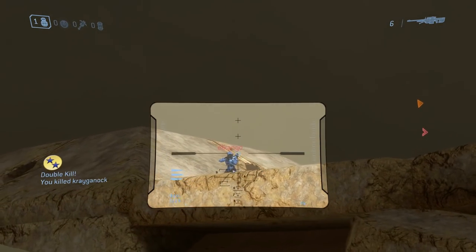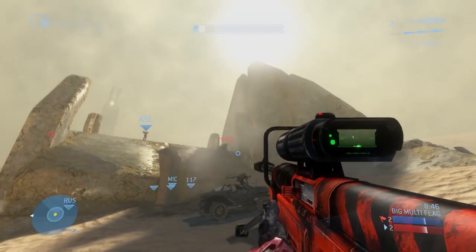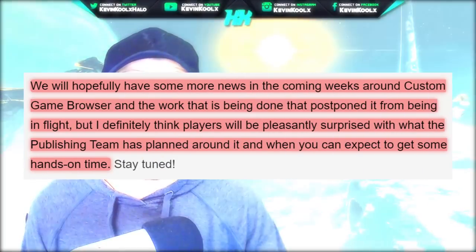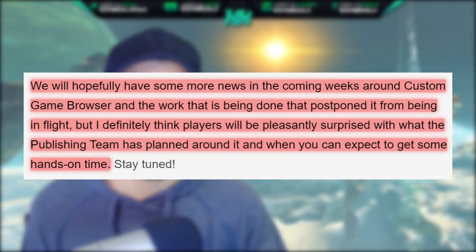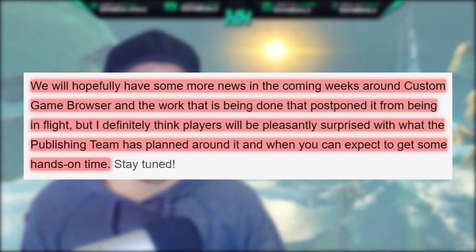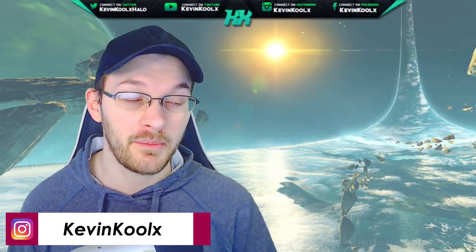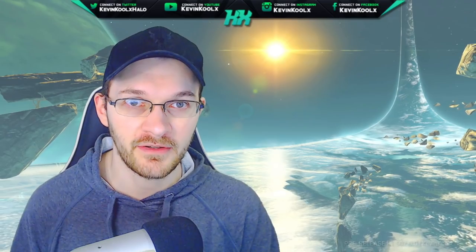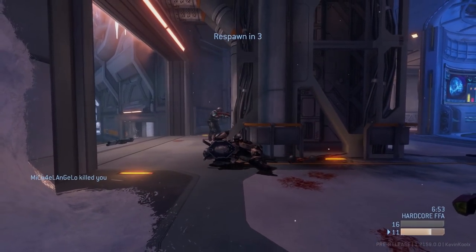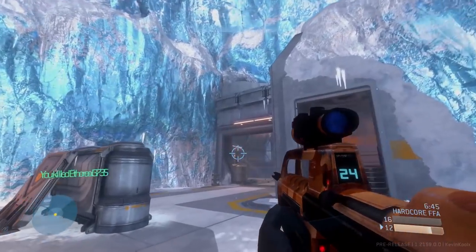Ever since then, 343 has been kind of hush-hush on exactly what the holdup is all about, when we can see it, and what's going to be coming around with it. We do know some parts about the custom game browser, but we definitely don't know why it's been taking so long. The last thing we heard was from Friday's development update saying: 'We will hopefully have some more news in the coming weeks around custom game browser and the work that is being done that postponed it from being in the flight. Players will be pleasantly surprised with what the publishing team has planned around it and when you can expect to get some hands-on time.' We'll have some news in the coming weeks — which makes me think the custom game browser is not going to be releasing with Season 6.